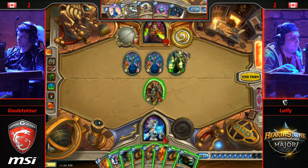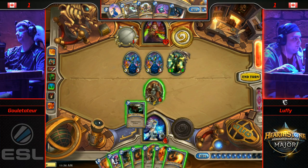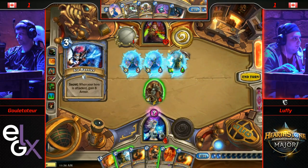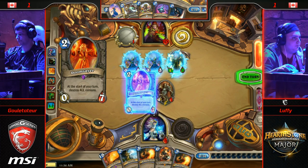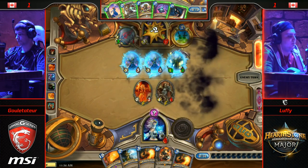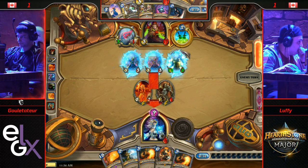Frost Nova again! He gets Frost Nova and Frostbolt face — that's game! He's going to win this game! He can also just Ice Barrier — he doesn't necessarily have to Frostbolt face. Either way, he's going to get the Doomsayer off. But with the Fatigue damage, that is game. Next turn he will have lethal — the 2 Fatigue sets him to 17, the 3 Fatigue sets him to 14, and that's 15 damage from hand. Luffy has found a way to win this game!